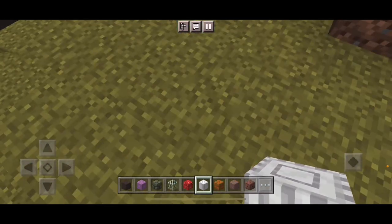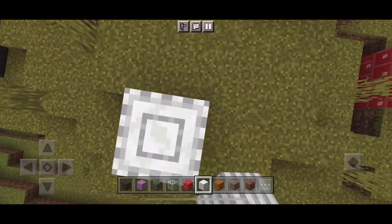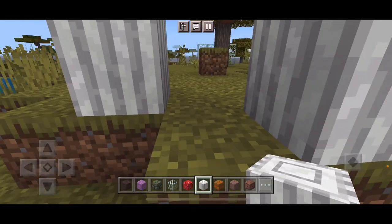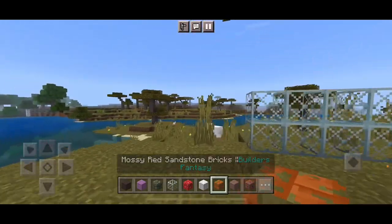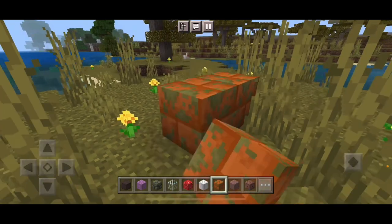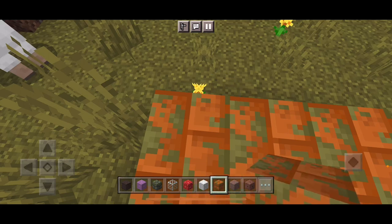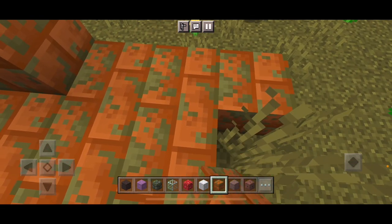Polished Calcite Pillars — here they are, a lot more pillars. Mossy Red Sandstone Bricks — let's put it over here. Whoa, okay. I will, I definitely like this one. Yeah, I definitely like this one.